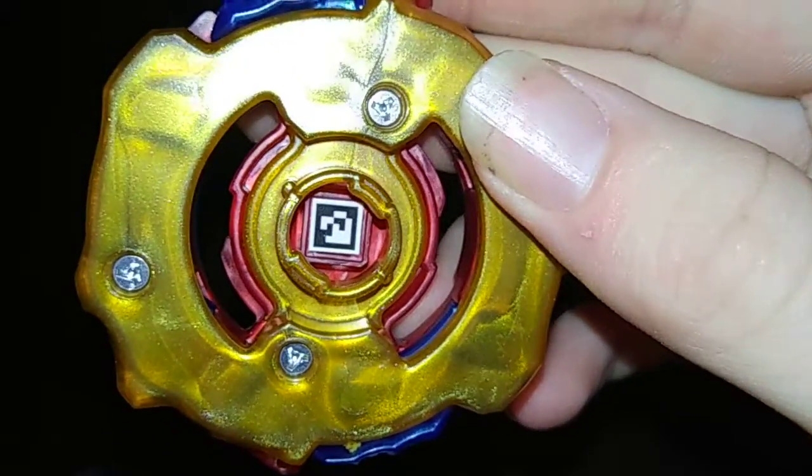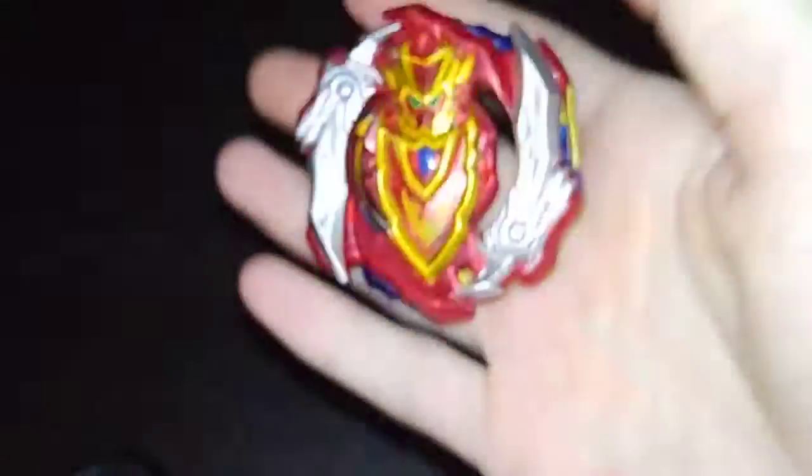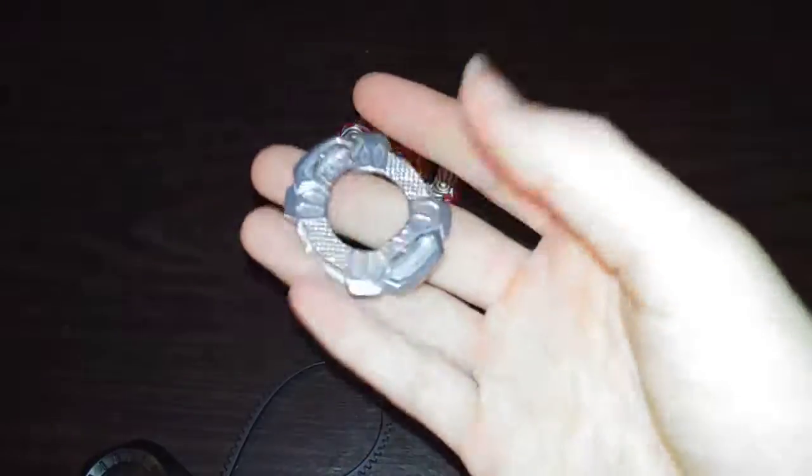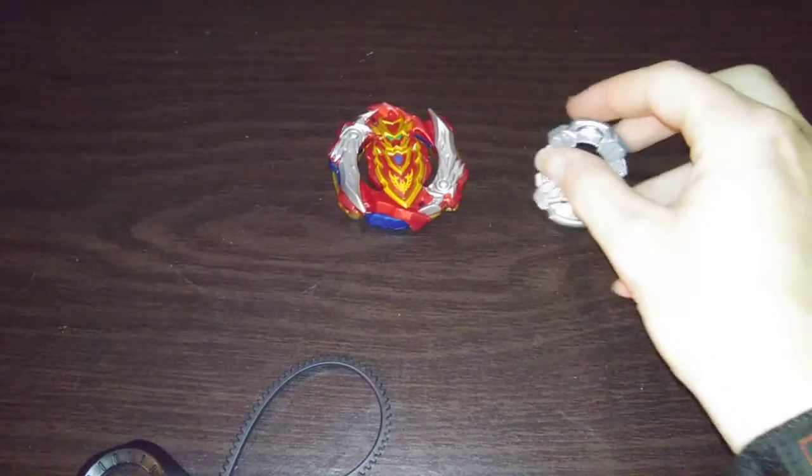There's the code for Z Achilles. It's pretty light — a lot lighter than the other one. Zero, double zero — yeah, a lot lighter too.